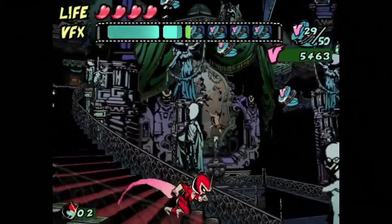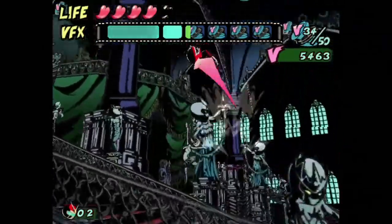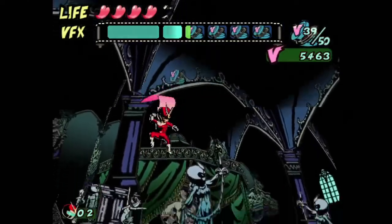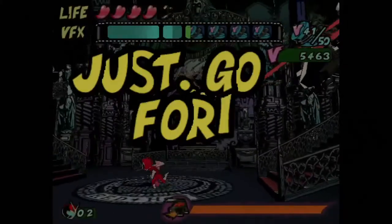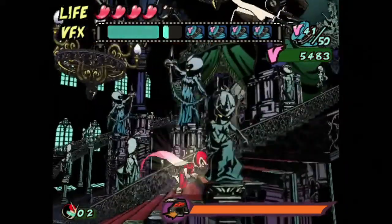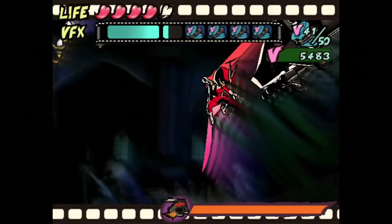Maybe the idea is that all the background things are 2D because you're in a movie or something — so they're just sort of like a set. Frankly it's probably a limitation of the GameCube not being able to render too many 3D objects, but it's a clever workaround to make the 2D things in the background fit with the style of the game.